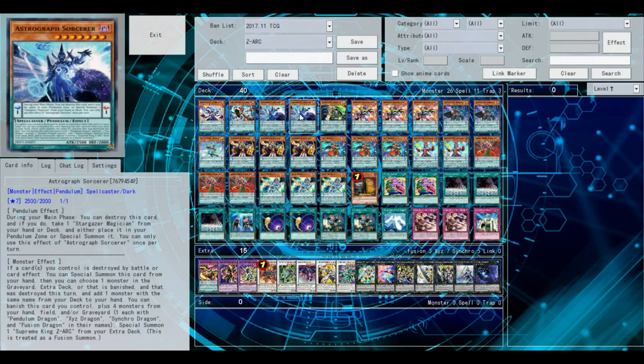Astrograph Sorcerer. This is pretty basic in all Pendulum Magician decks. If you've seen this card before in Pendulum Magician decks, you know why. You get a free search. It's a really good card.